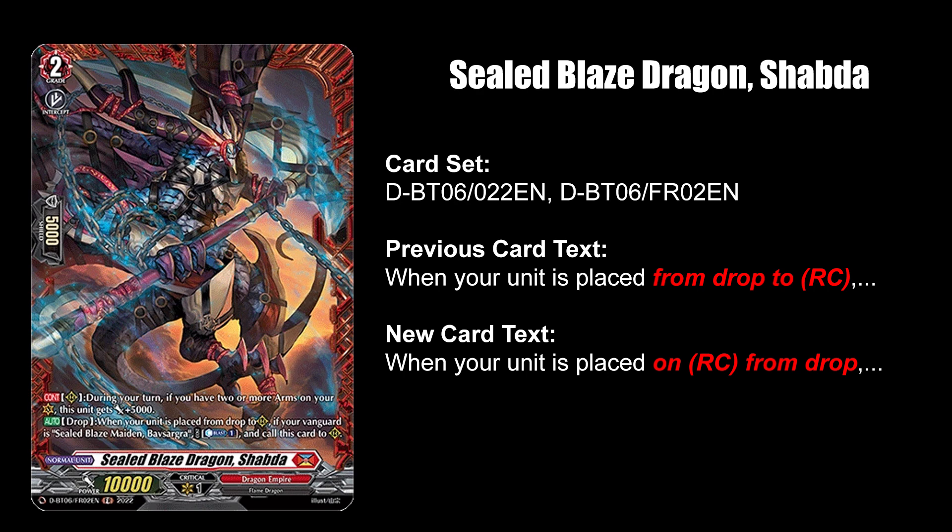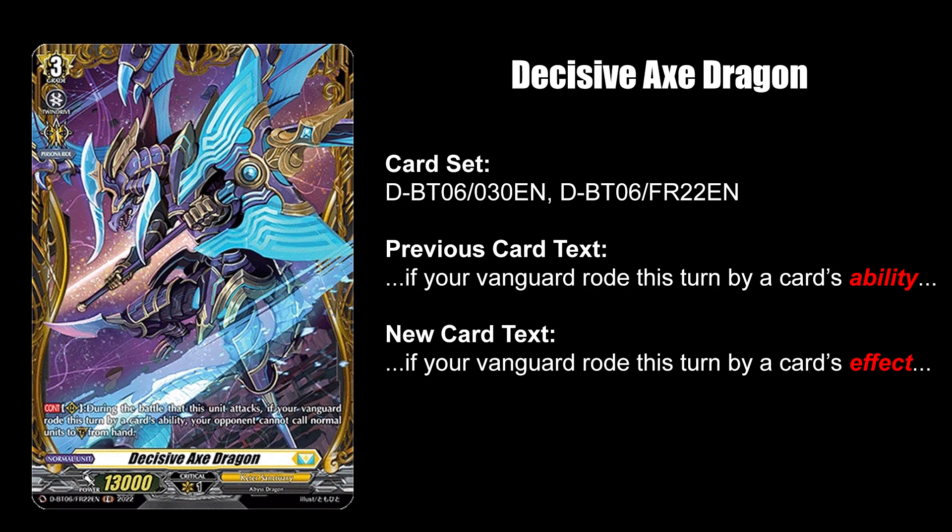Sealed Blaze Dragon Shabda's OCD kicks in by wanting units to be placed on rear guard from the drop zone, and not the other way around. Decisive Axe Dragon has decided to restrict guarding if you rode using a card's effect and not just ability, so Thegria's new set order has some actual applications.